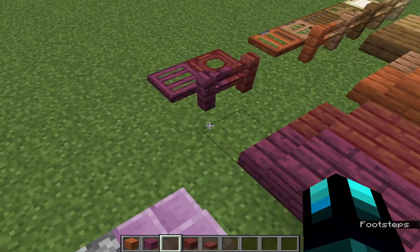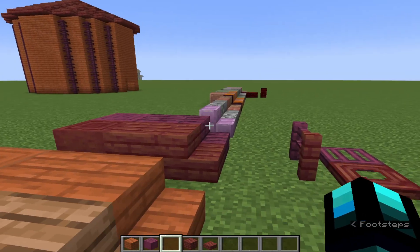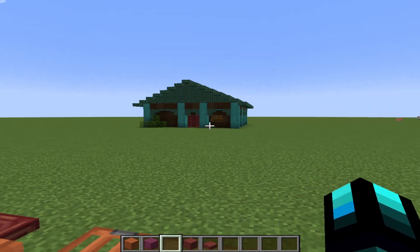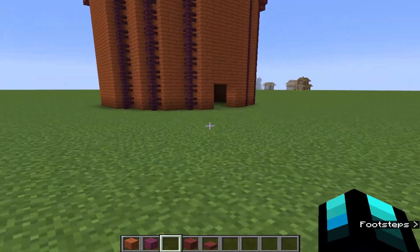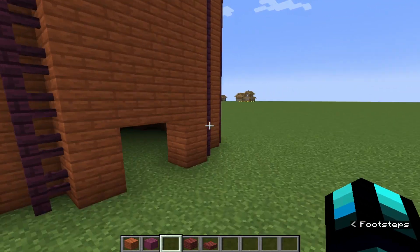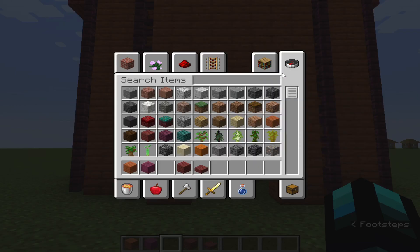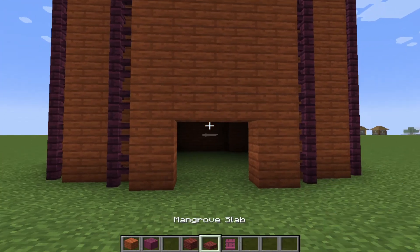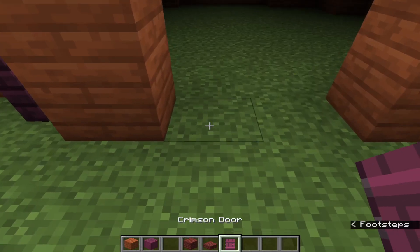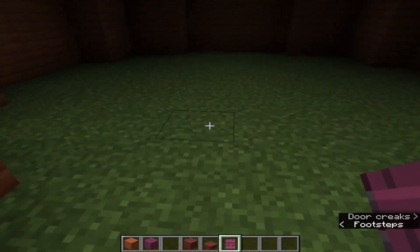For the door — I did a mangrove door but it's not really part of the main build since it's just the doorway. I'm thinking on using the crimson door because it looks kind of cool. Yeah, I like that — it looks cool and it doesn't look too bad.